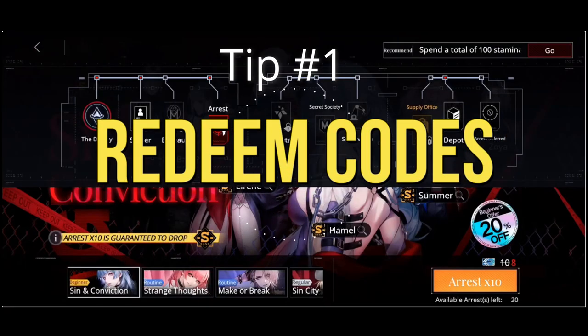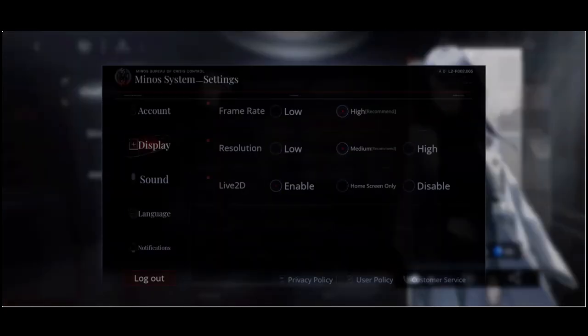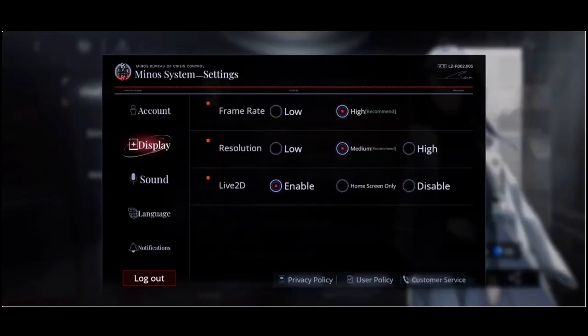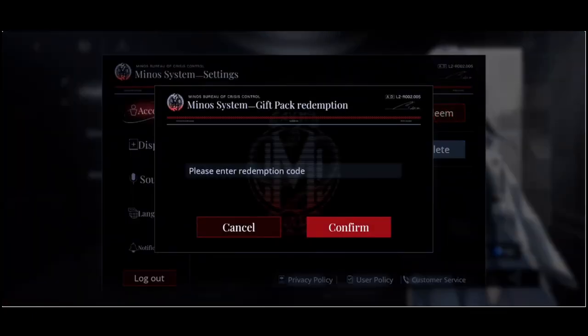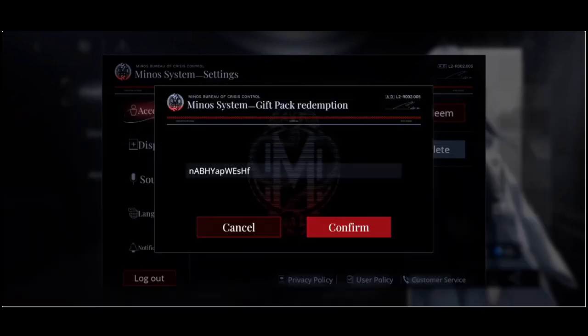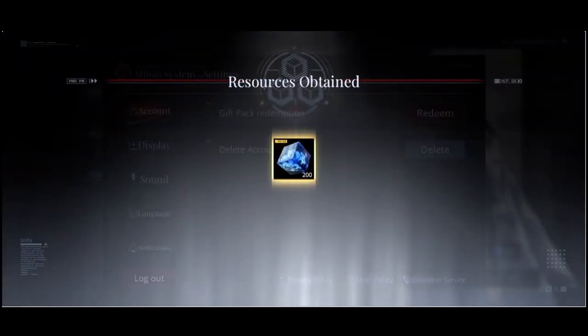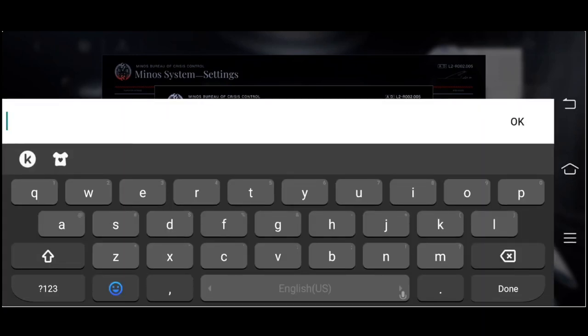Number 1: Redeem Codes. There is no better feeling than getting free codes to redeem in-game materials that will help you in the game. Always remember that at the start of the game, codes are a must. I have listed below in the video description the possible in-game codes that you can use to receive materials right now.